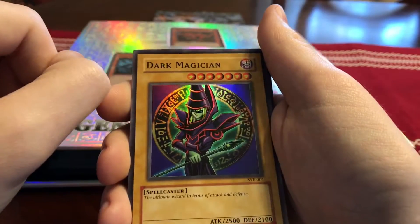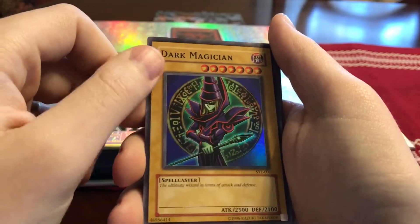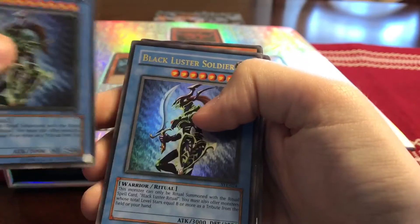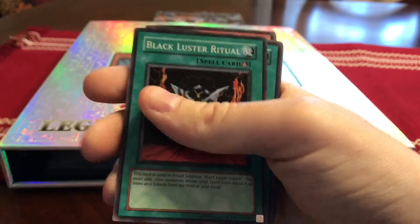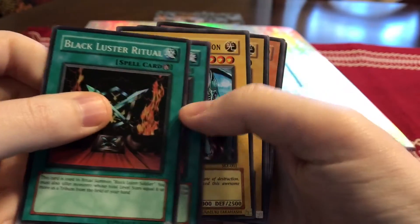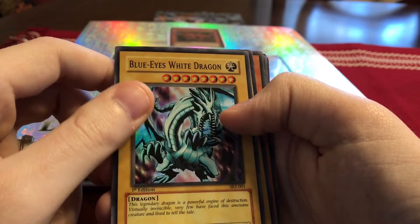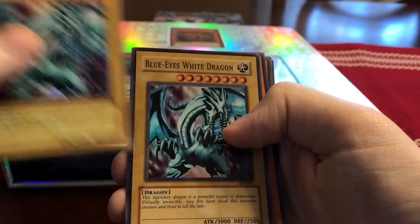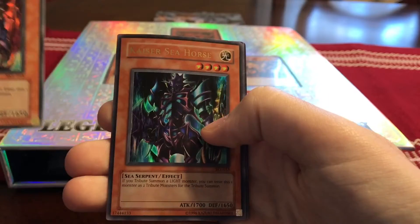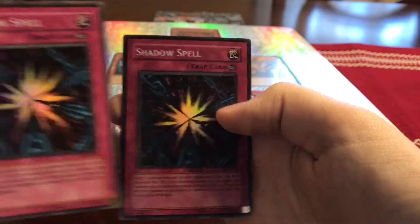And from the starter deck Yu-Gi Evolution — or I think it's called Evolution — we have alternate art Dark Magician, Black Luster Soldier times two, Black Luster Ritual. Also two Blue-Eyes White Dragon from structure deck Kaiba — first edition and regular — Kaiser Seahorse first edition and regular, and Shadow Spell first edition and regular.